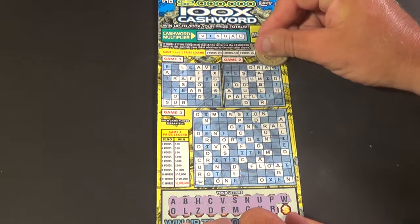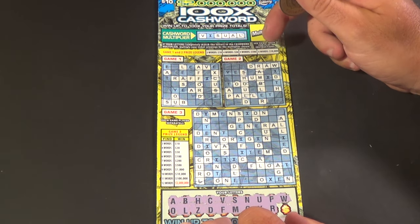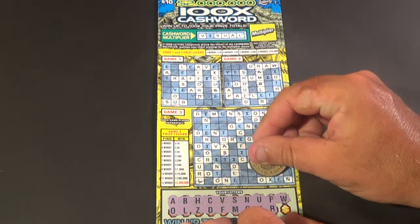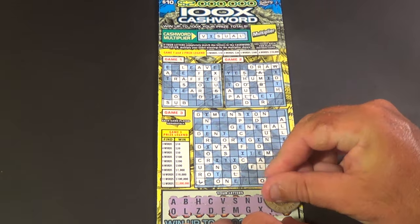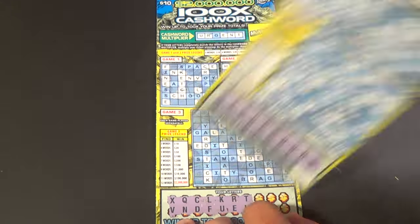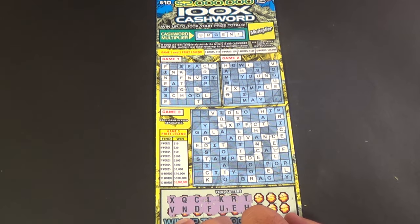W is going to give us our second word in game two, which is draw. And there are no letters left — here's an X that I missed. And our last letter, Q, not going to do anything, not going to win.